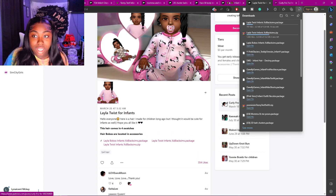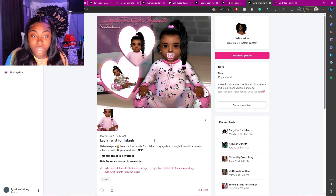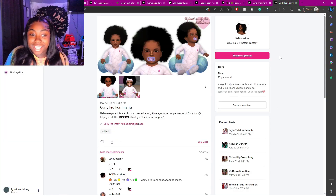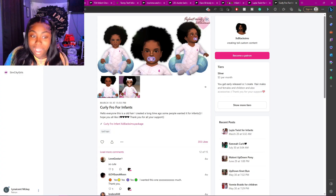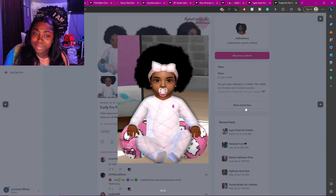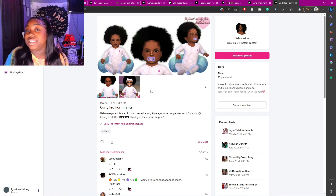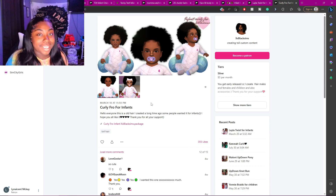The last CC to show you guys is a curly afro. Here's a cute curly little afro for your sims — they were born with a lot of hair, and that's them. I love it. Here's some more hair for your infants. Hair just brings out your sims and makes them look bomb and cute.